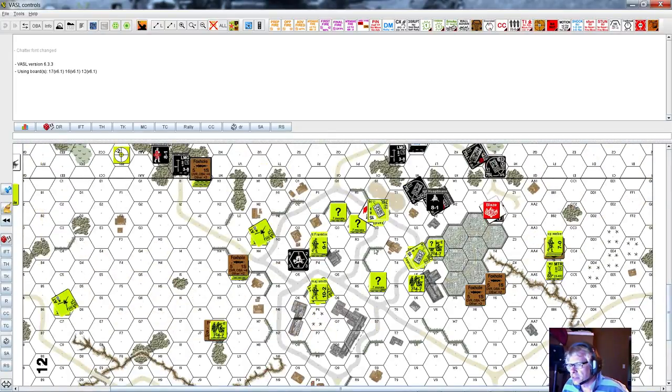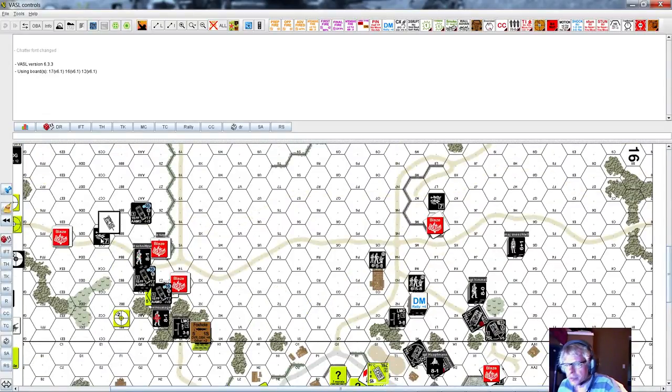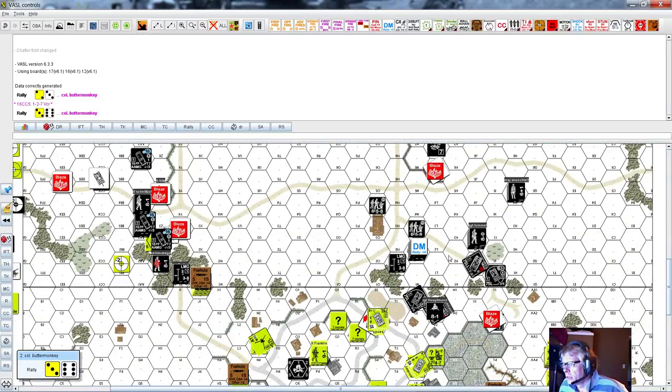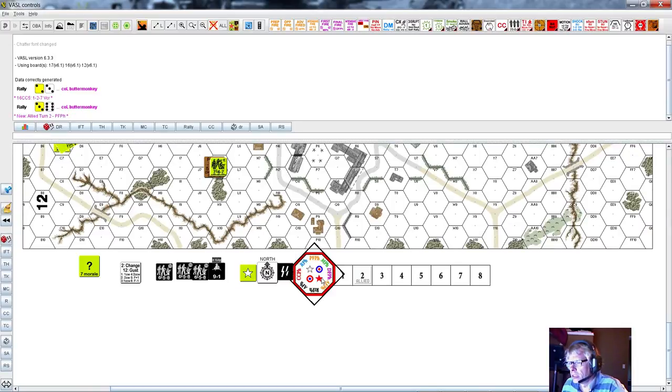Starting the American turn with the rally phase. Nobody to rally on the American side — Americans are in really good shape, no casualties. On the German side, there's a crew here that can self-rally; they're not in desperation morale anymore. They rally successfully. Some other German units fail to rally. No radio contact needed, no smoke to remove — moving to the next phase.